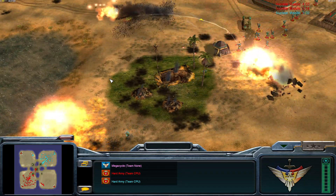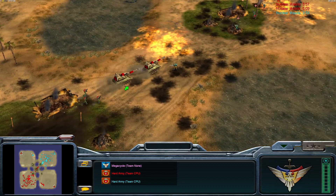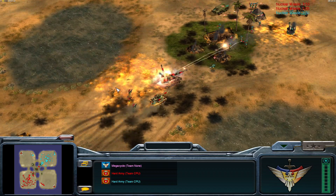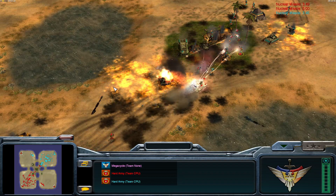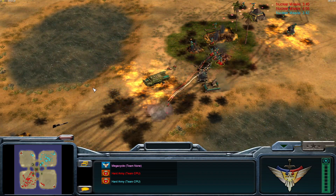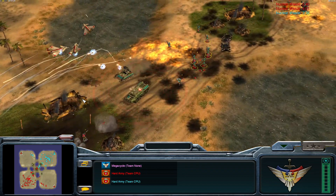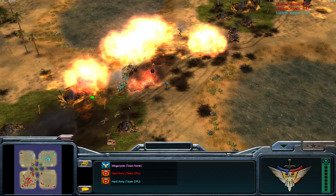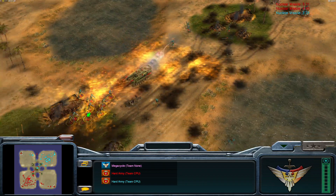Another thing that can happen is if it's attacking a target that gets destroyed and the next target is just a little out of range, the nuclear cannon might just scoot — even though it's supposed to undeploy, move, and redeploy. Interesting little glitches I've noticed especially with the nuke cannon due to its very high deployment animation. Nuke General has a lot of battle control right now with those nuke MiGs.